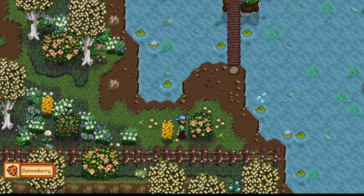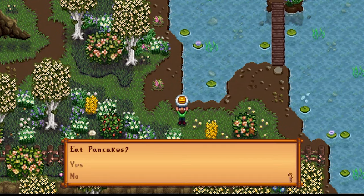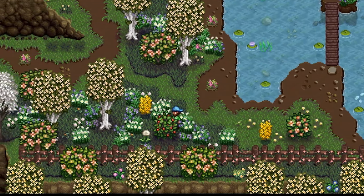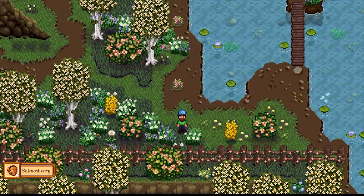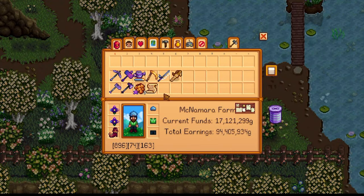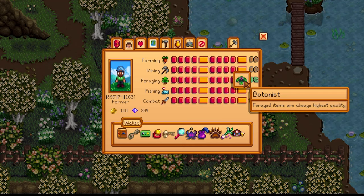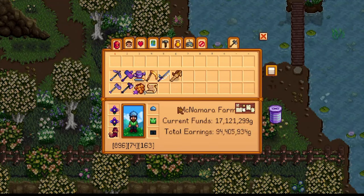Next up, we have the salmonberry season. Every spring you're going to get the salmonberry season, which means you can get 3 salmonberries per bush if you have a max foraging skill. However, as we can see, I just got 4 salmonberries right there because I took a foraging buff food. I increased my foraging skill past 10 and now have a foraging skill of 12. Four salmonberries per bush is insanely good.